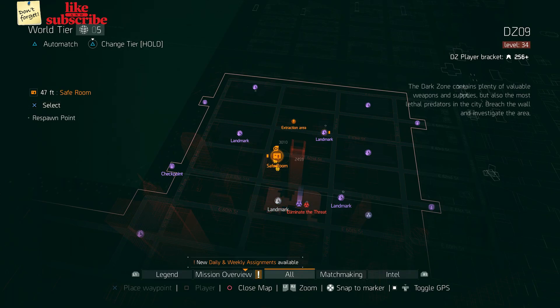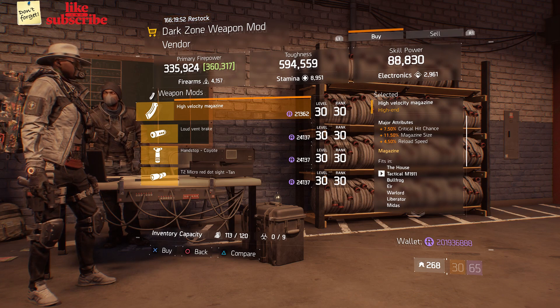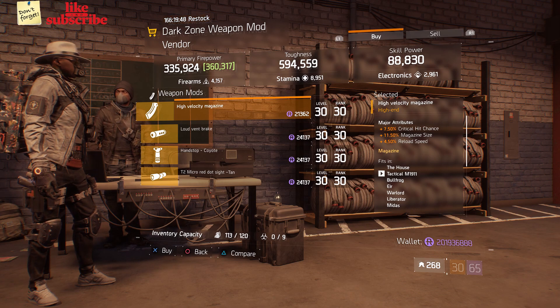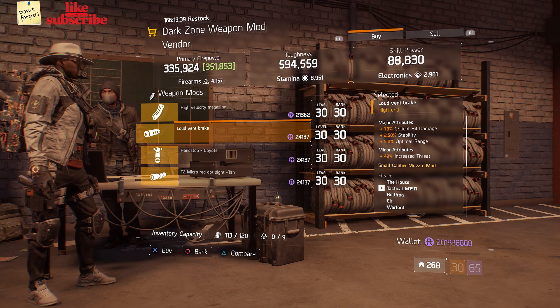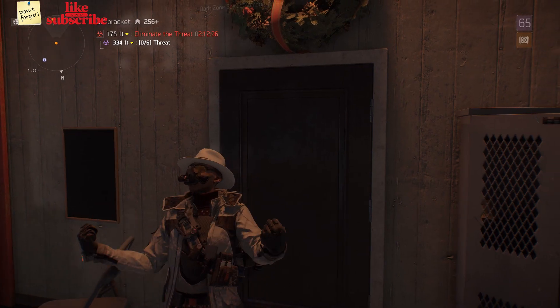Head over to DZ9 Safe Room — the Dark Zone weapon mod vendor has a High Velocity Magazine with 7.50% Critical Hit Chance, 11.50% Magazine Size, and 4.50 Reload Speed, and a Loud Vent Break with 19% Critical Hit Damage, 2.50% Stability, and 5% Optimal Range.